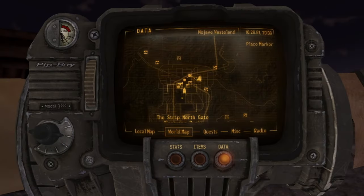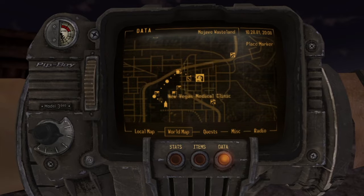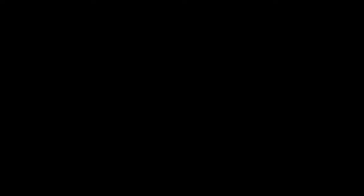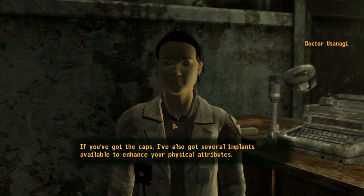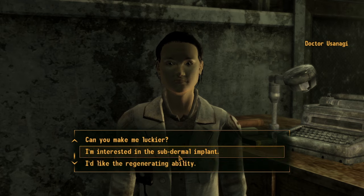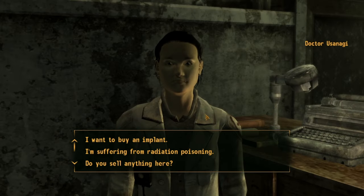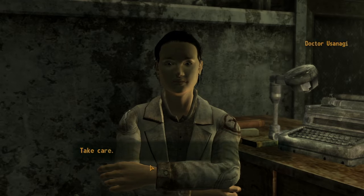This one you might or might not know. The New Vegas Medical Clinic, just outside of the Strip and Freeside, is where you can buy implants. Implants might not mean a lot to you, but you can increase your endurance, your intelligence — you can even buy implants to make you less vulnerable to damage. They cost a lot of caps, but if you have them spare, they give you a much-needed kick for your survival in the wasteland. Dr. Usanagi also has an inventory of Stimpaks and other medical items, so if you can't afford implants, you can always drop in and stock up.